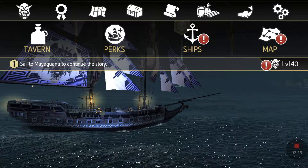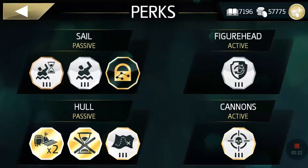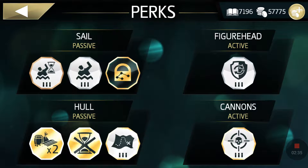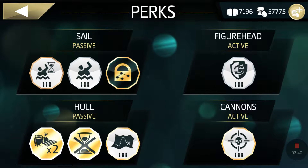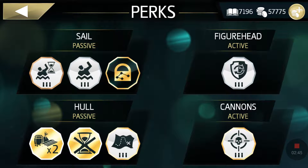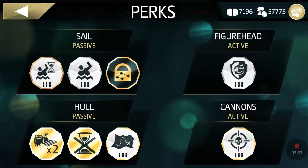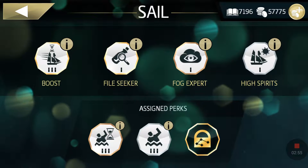Back on the perks screen, there are many perks. Some are sail and hold passive skills — passive skills are always active, you don't have to trigger them. Then there are active skills which you use during battle, racing missions, or other missions. I'm going to explain each one by one.